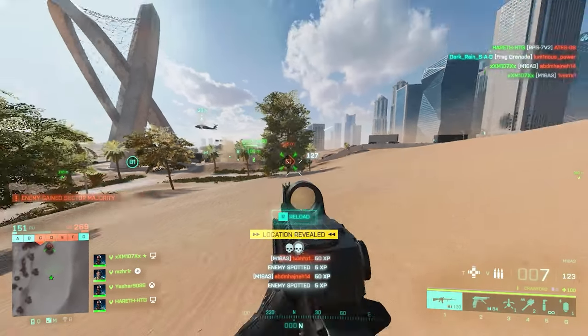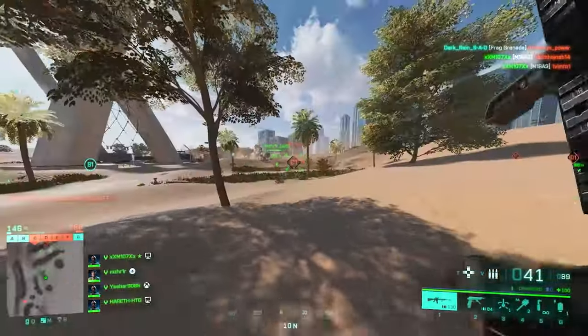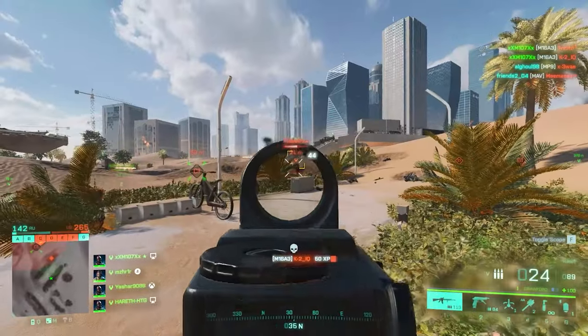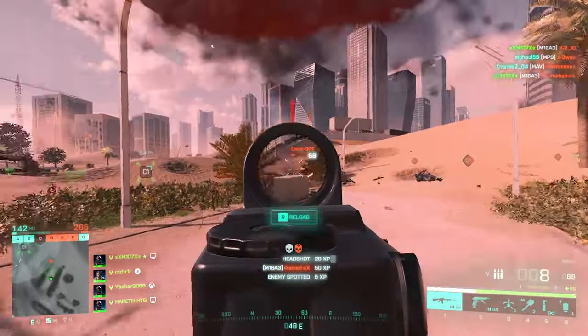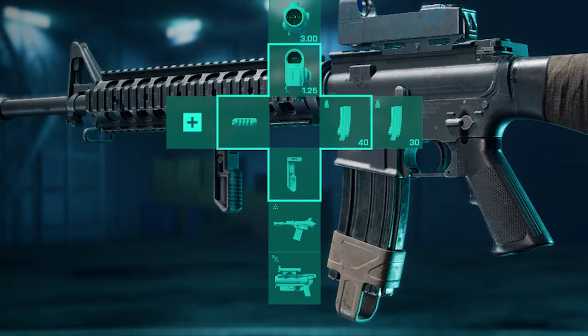For the M16A3 setup, I'd go with the champion muzzle brake. For under barrel, the LWG grip is great for accuracy since the M16 is lacking it. Then M26 MASS buck and M320 high explosive. You don't have a choice for ammo so you gotta use what you've got.